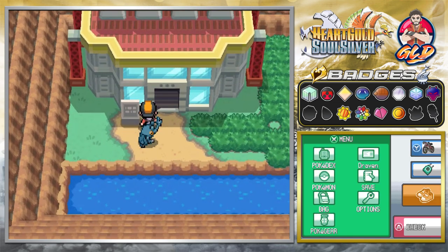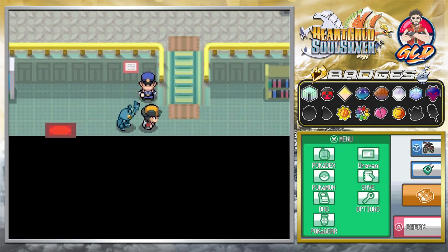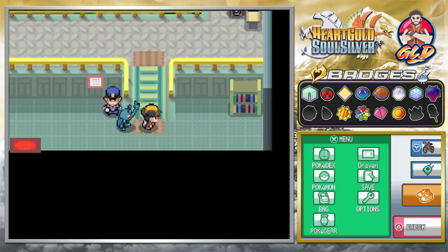Here we are in the Kanto Power Plant. There is something afoot — if you talk to this guy, he says a thief broke into the power plant. What is the world coming to?